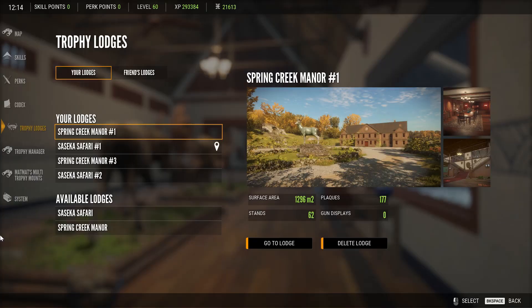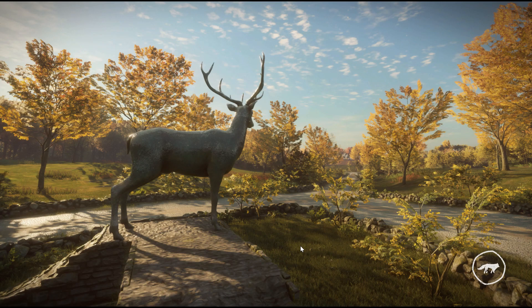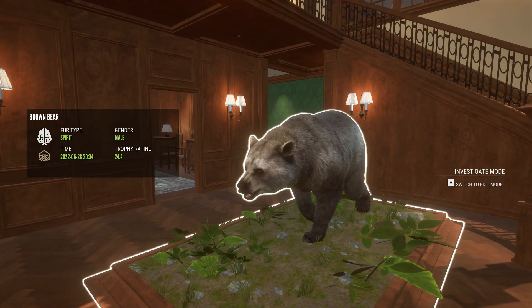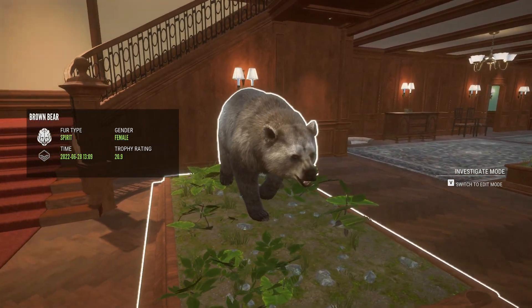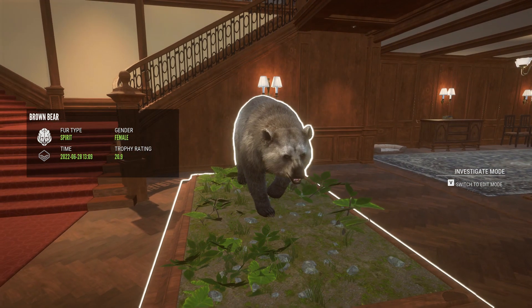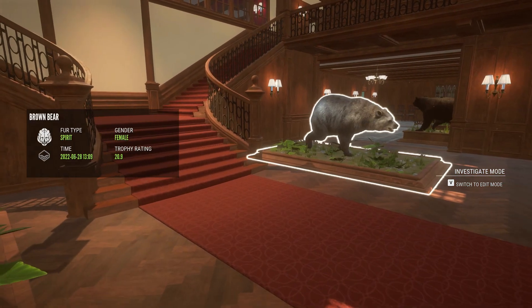That concludes this lodge — let's jump over to Spring Creek Manor Three. This one isn't a super important lodge to me but it is my bear lodge. When Revontuli came out I had the dubious honor of getting two spirit bears spawn in at the same time on the same map. This is the bigger of the two — the male. When they spawned in I was actually kind of sad, assuming spirit bears were becoming a more common fur type and bracing myself to find more. Fortunately that was not the case — these just happened to be two initial spawns and I haven't seen any since. These should stay special because of their color variation.